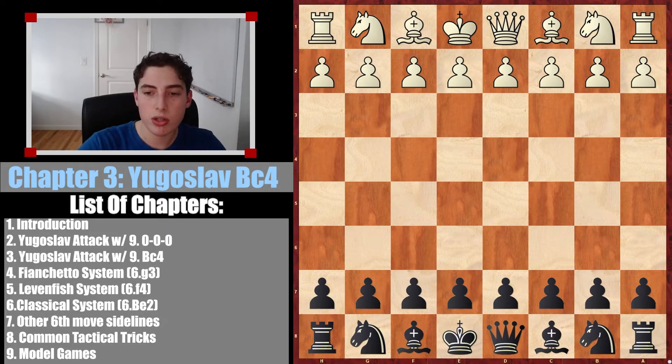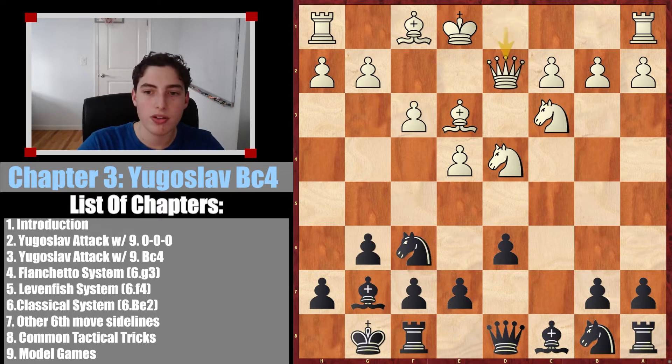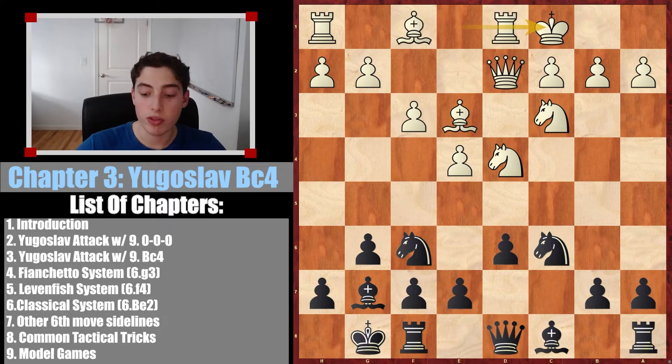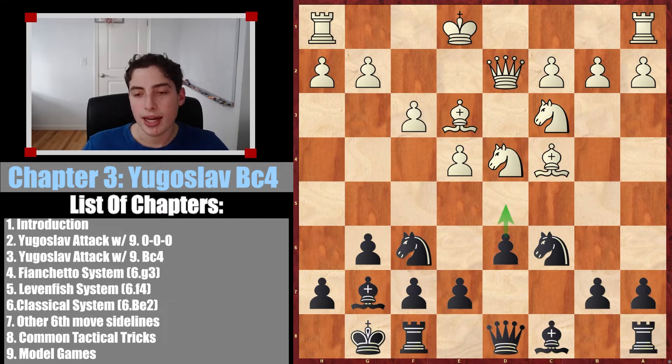In this chapter, we are going to learn the Yugoslav Attack, which, as I've said in the previous two chapters, begins like this. White is clearly going for a huge attack quickly, making this a very critical chapter to know. After Nc6, bishop to c4 is the move we're looking at today. White can also castle long here, which is what we looked at in the previous chapter. Today we are focusing on Bc4, the second main move, putting the bishop on a really nice diagonal.